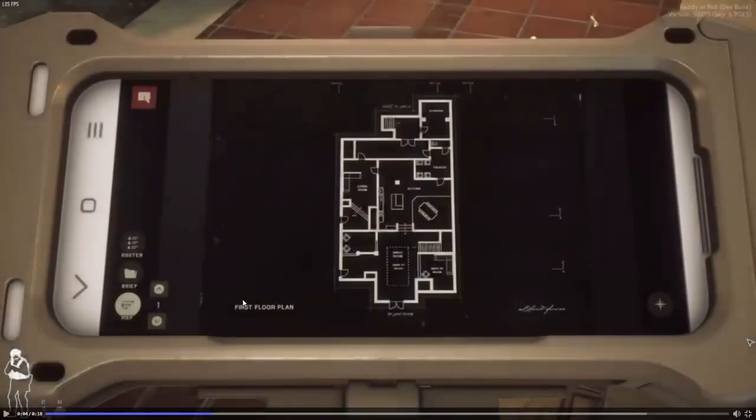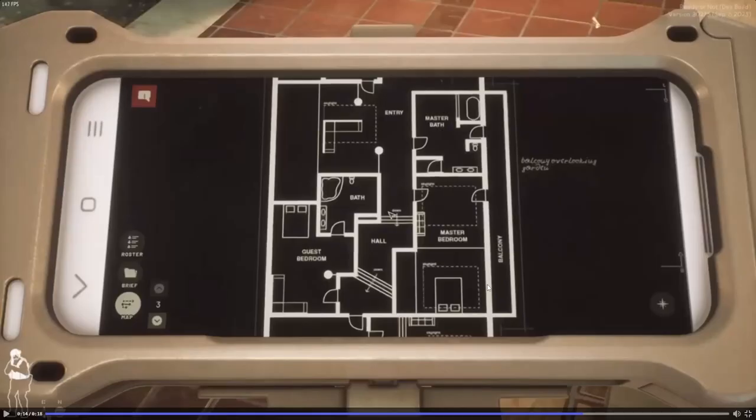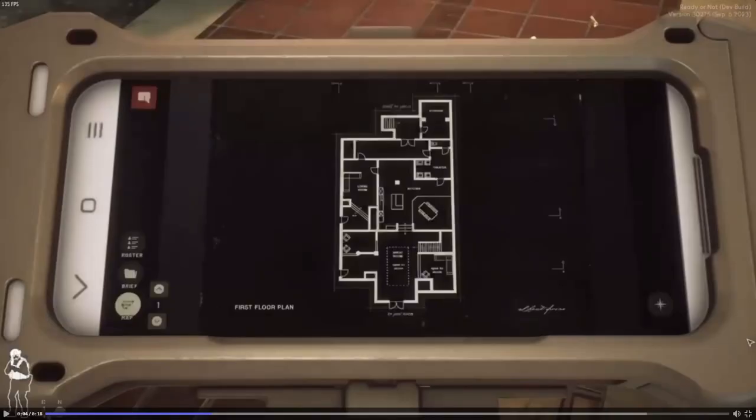We take a look at the phone, which is called an ATAC. According to a lot of my subscribers, this phone is called an Android Team Awareness Kit — ATAC. Correct me in the comments if I'm wrong. It's interesting how they attach what looks like a phone on their chest. My personal opinion is that's probably a bad place to put it seeing as how people tend to aim for the chest, but I think it's a cool spot for the planning phase.